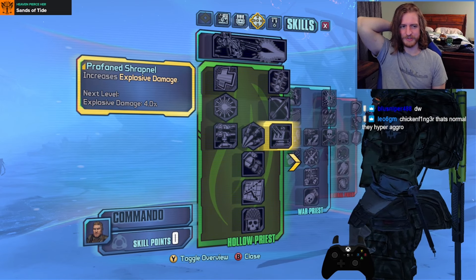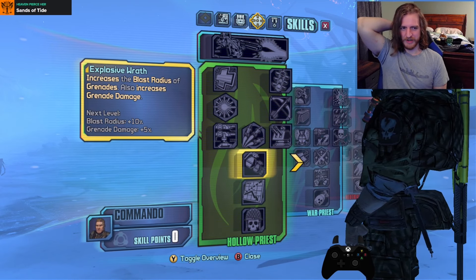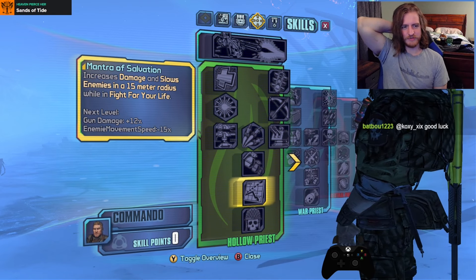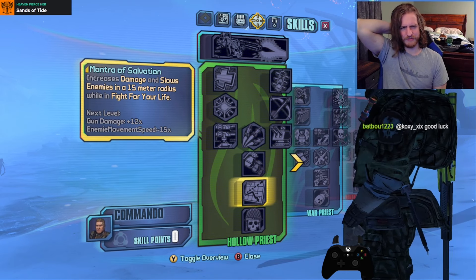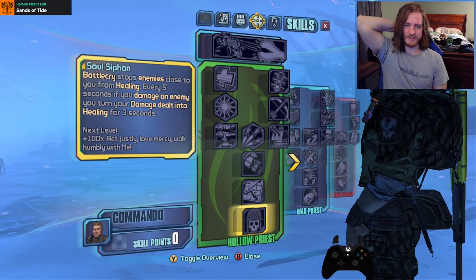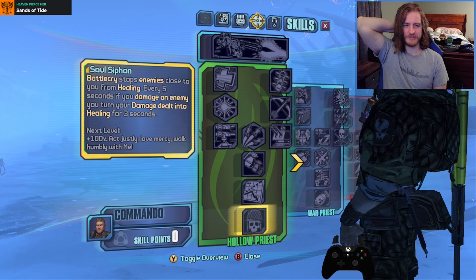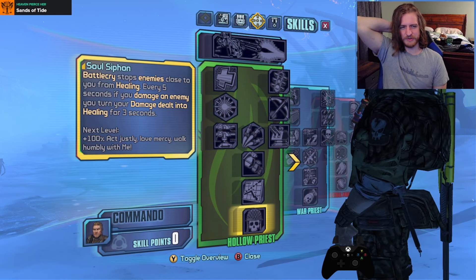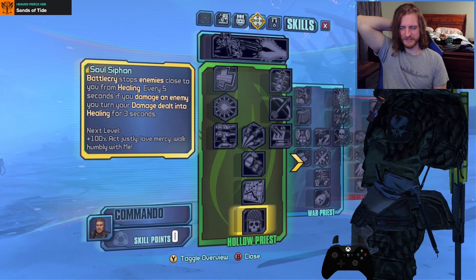Profane Shrapnel gives increased explosive damage. Explosive Wrath increases the blast radius of grenades and also increases grenade damage. Mantra of Salvation increases damage and slows enemies in a 15 meter radius while in fight for your life. Then Soul Siphon: Battlecry stops enemies close to you from healing, and every 5 seconds if you damage an enemy, you turn your damage dealt into healing for 3 seconds. So no healing for enemies and a bunch of healing for us while Battlecry is active — that's interesting.